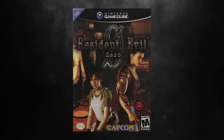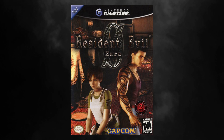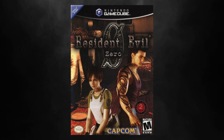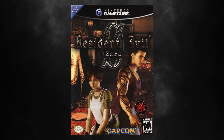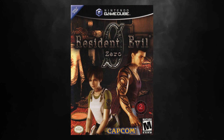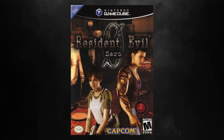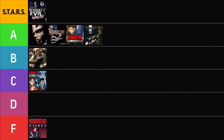Resident Evil Zero. Right off the bat, this cover is pretty fugly. Becca and Billy look decent themselves, but everything else is a disaster. They took a still from the Ecliptic Express and haphazardly threw it in the background — if they wanted to advertise a train setting, they went about it completely wrong. There's no proper perspective between the characters and the background, and none of the lighting matches up. For the title, they brought back the successful remake version and then screwed it all up — a big ugly zero with the same texture slapped behind the title, then slashing through it, then the word zero below it all in the same texture and color. There's no hierarchy other than scale, and it's a huge disaster. Resident Evil Zero's box art gets a zero from me. F.